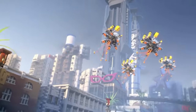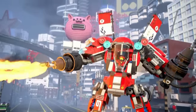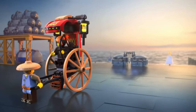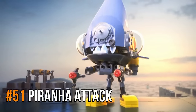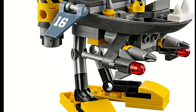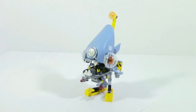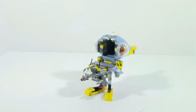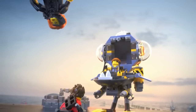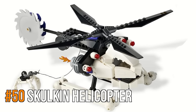I hold all the Ninjago Movie ninja vehicles very highly with all of them placing very high on my ninja sets rankings. The same cannot be said with the villain sets. The first one to appear on this list is the Piranha Attack. The biggest downfall of this set is that the legs are forever fixed in place. Its play features include glorified flick-fire missiles and the ability to eat a ninja. Its look is also a bit strange — I'm not sure if I could describe it as either good or bad.